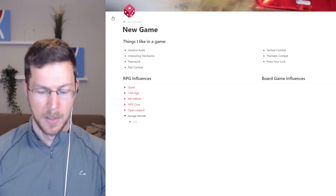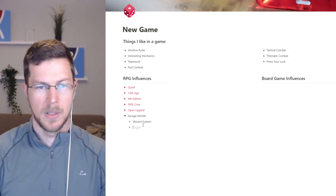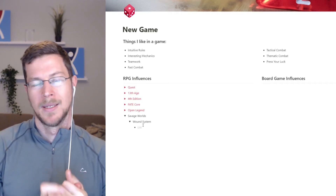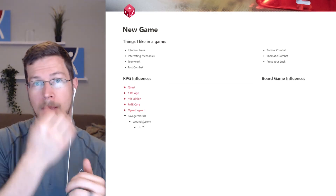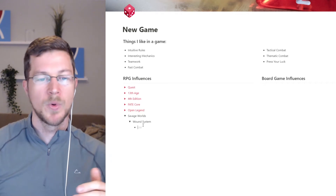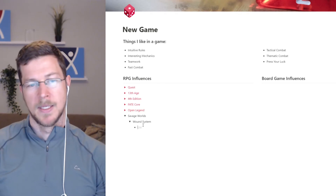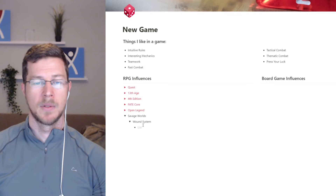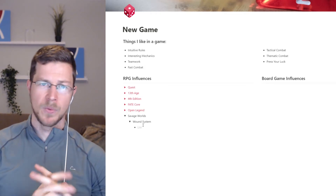I like the wound system, first and foremost. I'm kind of done with hit points — you might have heard that when I was looking at Fate Core. I think there's other ways to do it, and the wound system in Savage Worlds is one of those ways that's pretty awesome. In essence, you have four wounds in this system. You have four wounds to give — that's it. If you take four wounds, you're out.